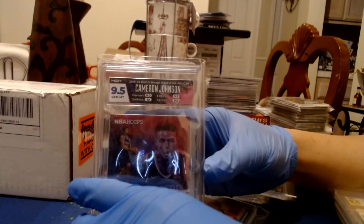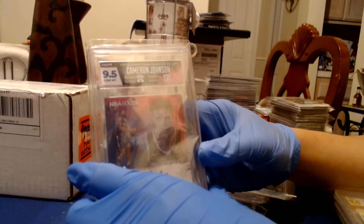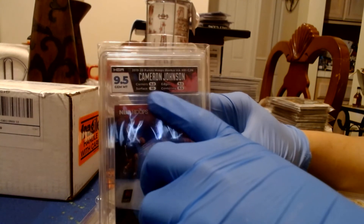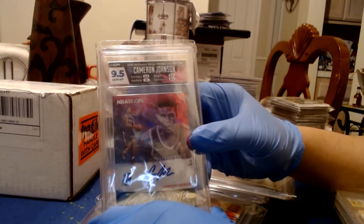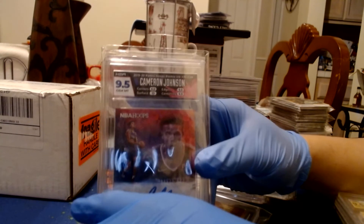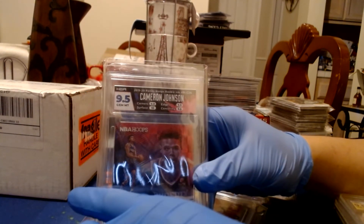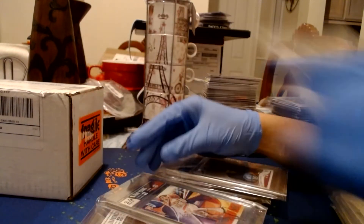Then we have another rookie auto — Cameron Johnson from the Suns. Surface is 10 again, corners are 9, edges are 9.5, centering is 9.5, auto on the back is 10. Definitely the cleaning works, because the surface is 10. I've never gotten higher than 9.5 on surface in my last submission because I didn't clean them.